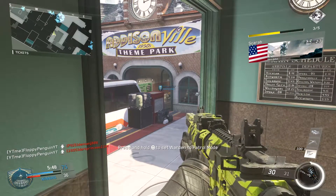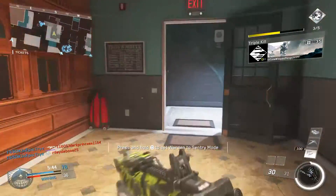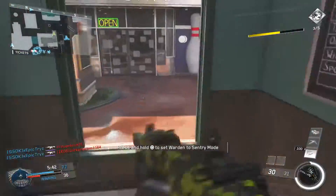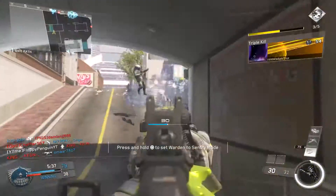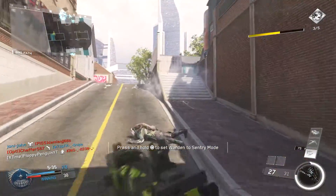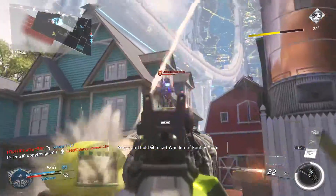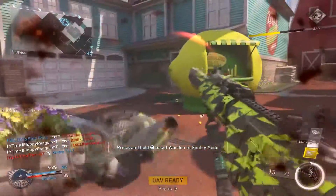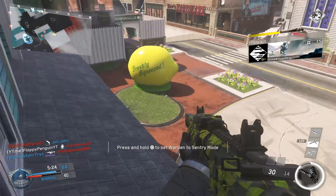For Perk slot 2 we are using Scavenger. If you can't unlock Scavenger straight away, I'd suggest using Momentum — it helps you get across the map quicker and into gunfights faster. However, Scavenger is better because ammo runs out really quickly in this game. I think Scavenger unlocks around level 37.